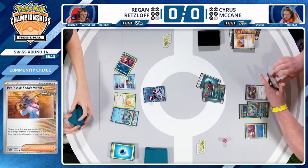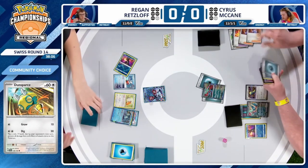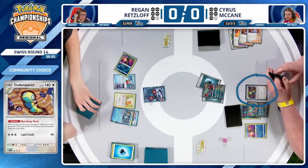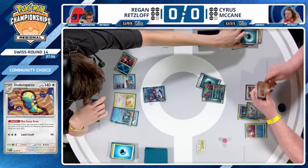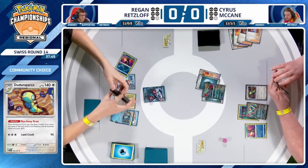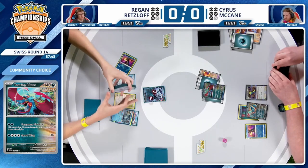We have seen quite a lack of Dunsparce so far from Cyrus — just the one, and he hasn't even used it. That's something important to talk about with Dunsparce: just because you can use it doesn't mean you have to. It's really great backup for when you really need something specific. It's also great protection from potential Ionos, Roxannes, or even Judges from your opponent. If you're knowledgeable about Chien Pao decks, you know that at most you're probably facing down one Iono, if that.